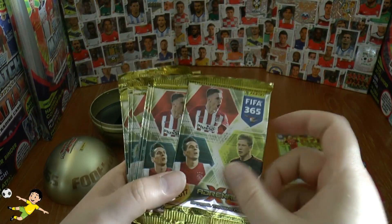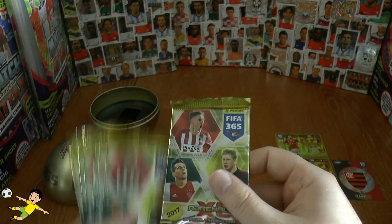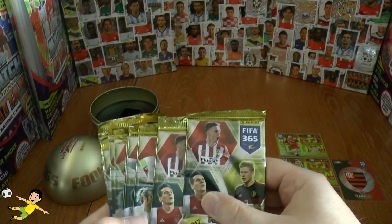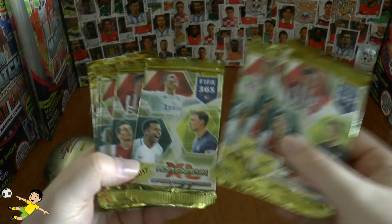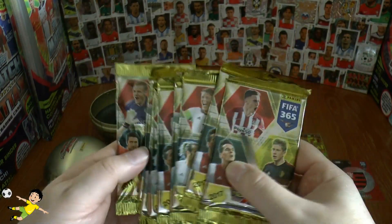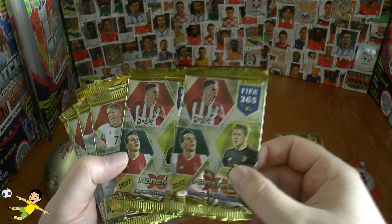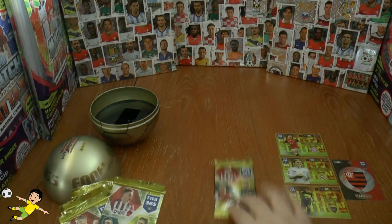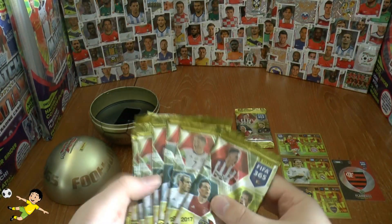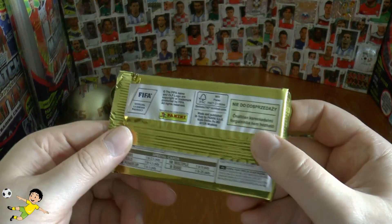Wow, yes — we've got the Griezmann, Milik and De Bruyne packet, which we want to save. There are five different picture type packets: one is Bale, one is Dele Alli, one is Gigi Buffon. We needed one of these to remain sealed for our merchandise collection, so let's keep the top one saved. We're going to open all the other nine packs — hopefully we can get something good.